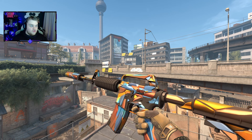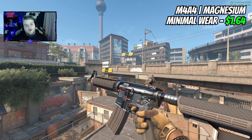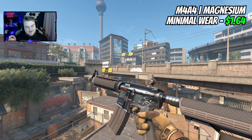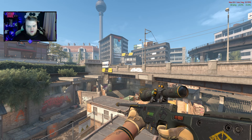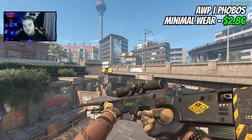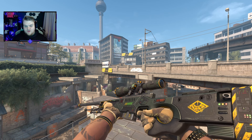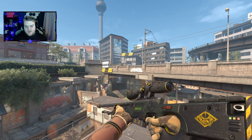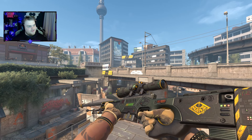Sticker placement-wise, you can go custom and avoid it. For the M4A4, I'm going cheap and cheerful — moving from the Polymag and going for the Magnesium instead. This is Minimal Wear at $1.64 — absolutely beautiful skin. I'm going to run with the exact same AWP as last time, which is the Phobos. It's just under $3 in Minimal Wear. The StatTrak counter actually kind of matches some parts of the skin, which looks cool. The Phobos is a little bit slept on as a skin.